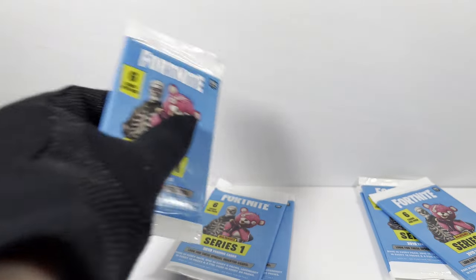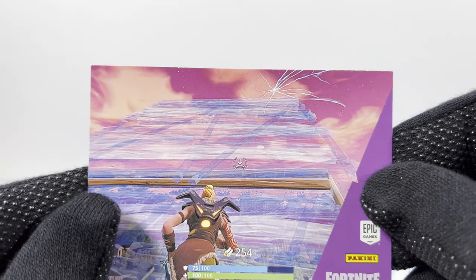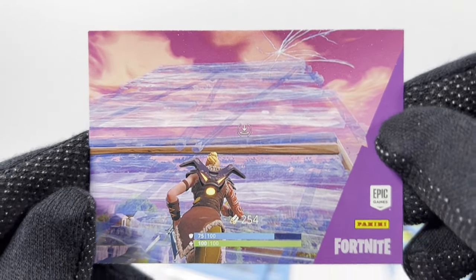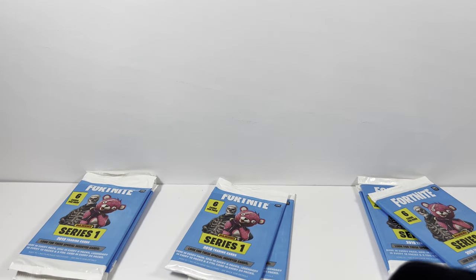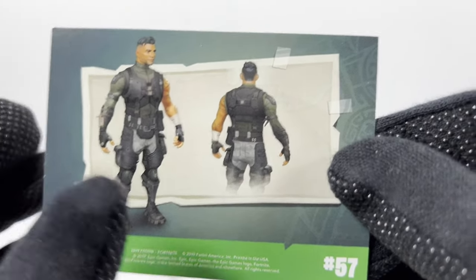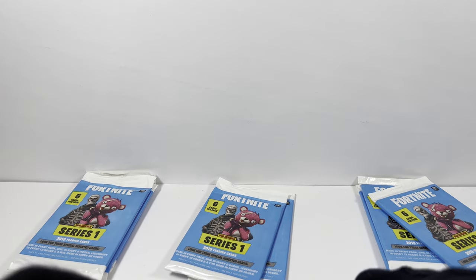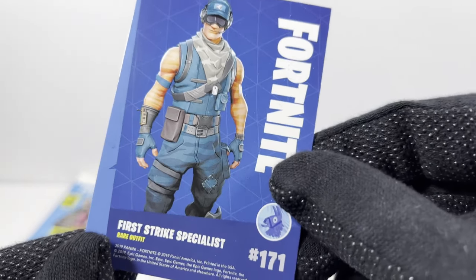Pack 16. Here's this one again. Here's a new one — I thought there was a crazy crack in the sky, someone trying to build a ramp to shotgun someone from above. Speaking of, here's someone shooting off a roof. Here's that Scarlet Defender card again. Here's a new character — kind of looks like a shark week guy, but his name is really First Strike Specialist.